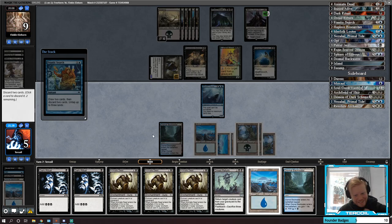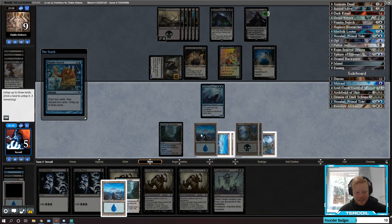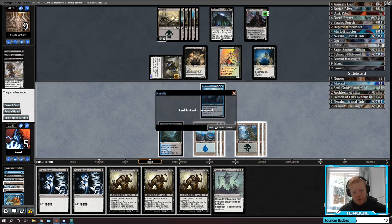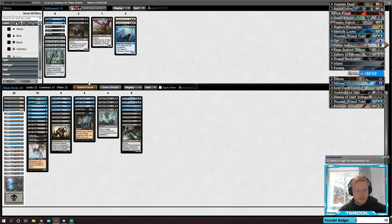We've got another turn — I wasn't expecting that. Something big, something big... that's a good one. We just didn't find another creature. We died pretty hard. Against Bolas's Citadel Stompy — 22 lands is high for Reanimator, but remember we're casting three and four mana spells, so you kind of need it a little higher than normal. I just wanted to find a Looter or at least a Hapless Researcher.